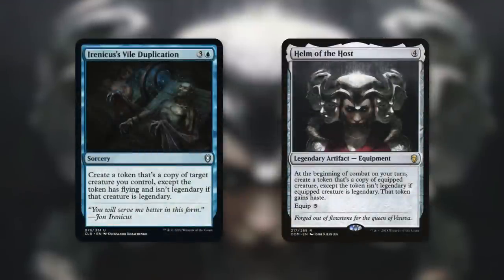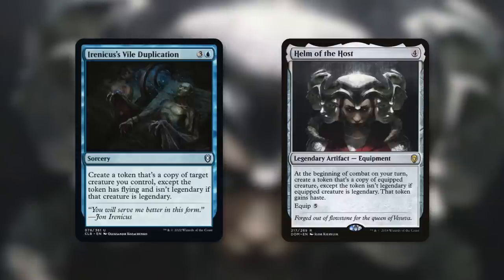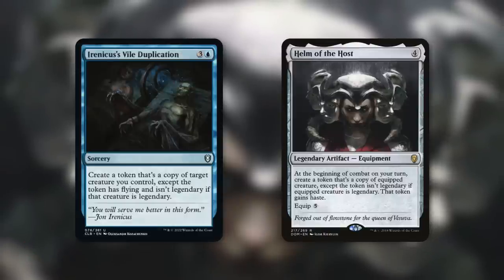One final thing I want to bring up that Eddie suggested: extra copies of this commander. Gross. Sericcus's Vile Duplication: create a token that's a copy of a creature you control, except the token has flying and isn't legendary if the creature is legendary. Basically get an extra copy of your commander for a single mana — normally it costs three and a blue, but cost reduction is obviously going to cover that. So yeah, just a blue mana to get an extra copy of your commander to double up your cost reduction. Gross. And of course, any other ways to get extra copies of your commander — Spark Double or Helm of the Host. Helm of the Host at the beginning of combat on your turn creates a token that's a copy of the equipped creature, and it isn't legendary; the token gains haste. The more copies you get, the grosser this all gets. You really probably only need one token copy of your commander to do some pretty absurd things. Sericcus's Vile Duplication itself is going to be a massive one-mana spell that completely takes over the game.